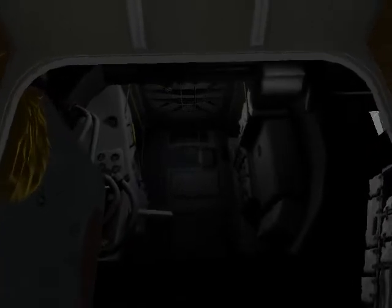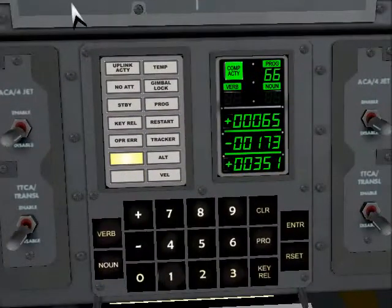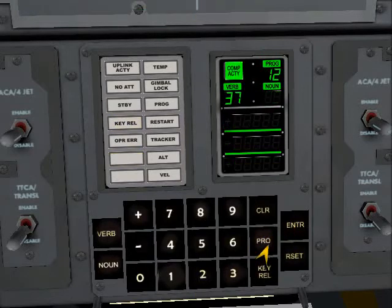Neil, this is Houston. We're copying. There seems to be no difficulty in moving around as we suspected. It's even perhaps easier than the simulations of 1-6-G that we performed in various simulations on the ground. Absolutely no trouble to walk around.